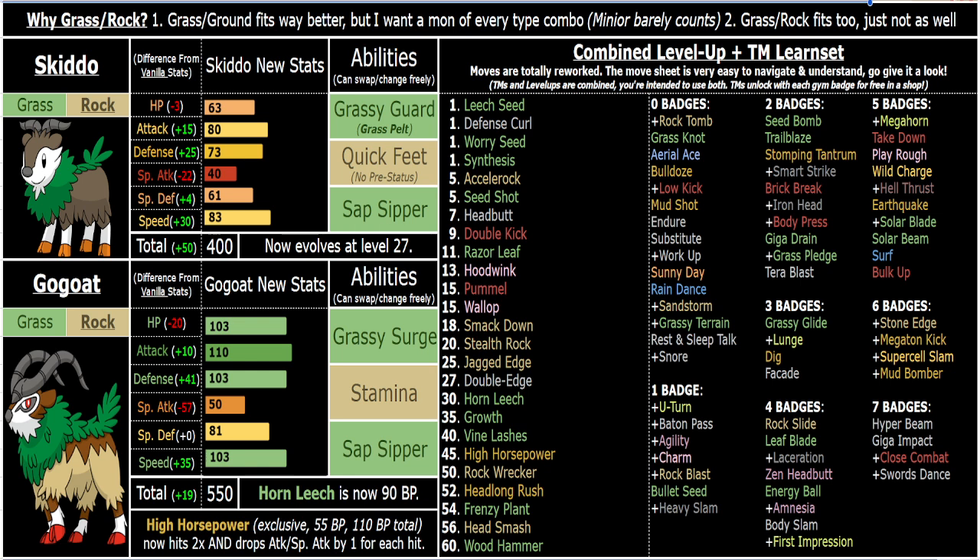So I opted to make Go-Goat Grass Rock, because there's already a couple Grass Grounds like Torterra and Arboliva, and Maractus isn't in this game. So there's three versus only one Grass Rock, and that's why I opted to even out the typings there. Grass Rock obviously has its own unique things over Grass Ground — for example, you are neutral to fire as opposed to being weak to it. Grass Rock is cool and it's very good offensively.